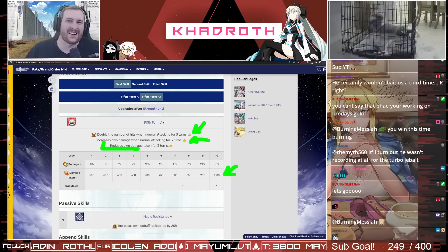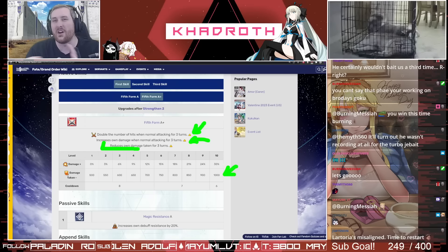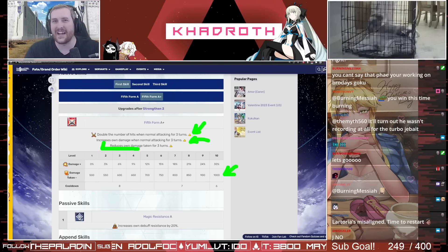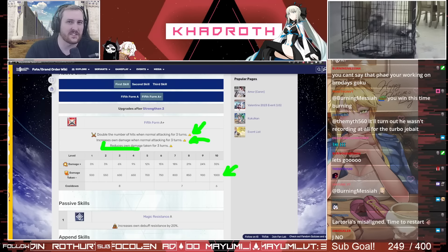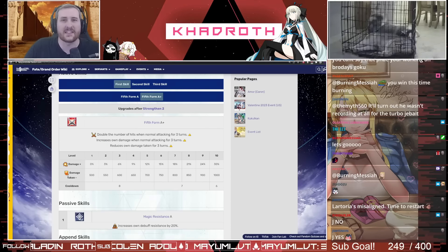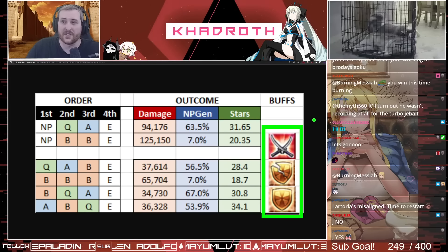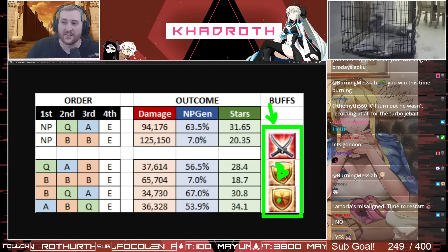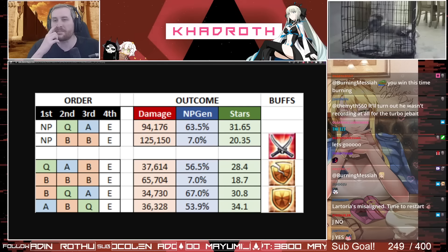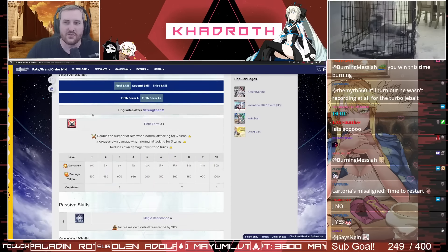JP has had a lot of changes recently, including the change to the Quick card as well as the Mighty Chain that they have implemented. That caused me to question: did anything change with regards to how you're going to use Musashi? How are you going to use her correctly with 5th Form thanks to the Mighty Chain and Quick changes? What I did is I had my friend Bob come up with some models for Musashi's card data with various buffs active, and on screen now you're going to see the slide he made. It is with all three of her skills active — her 5th Form, her Buster buff, and her Star Generation buff.